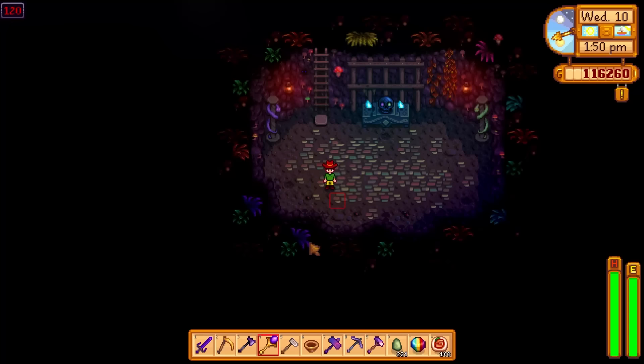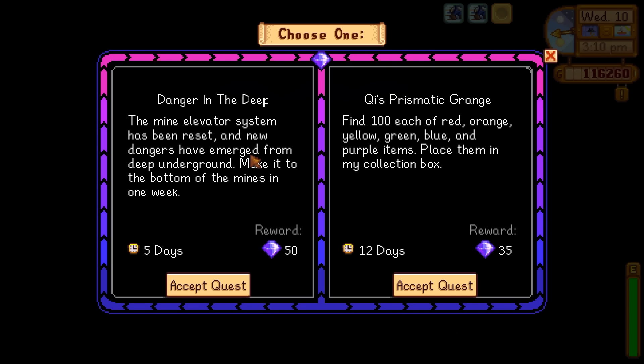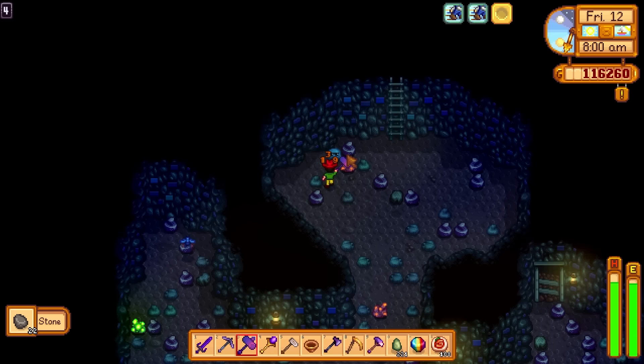Well, according to the wiki, there are a couple of ways. During the Shrine of Challenge — something which can be activated after completing the Danger in the Deep quest from QI's Walnut Room — an auto petter can be dropped from barrels, crates, or monsters as a special item. However, crates and barrels only have a 2.2% chance of dropping a special item. Following this, there is only a 2% chance that the item will be an auto petter.